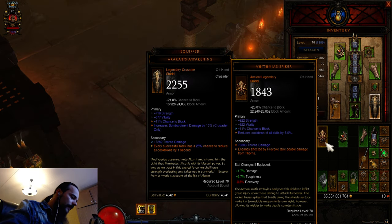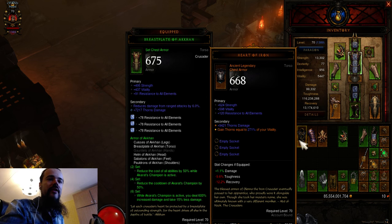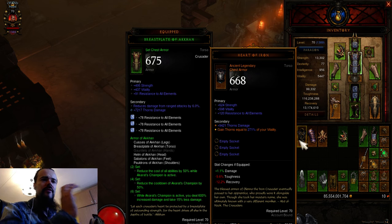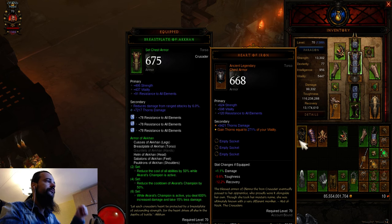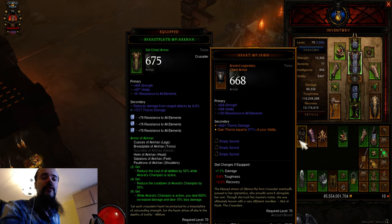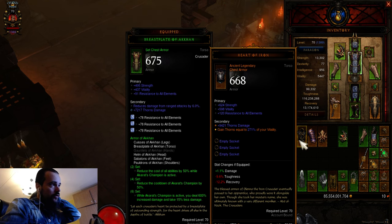Another interesting piece of gear that always rolls with Thorns is the Heart of Iron armor. For a long time — almost four years — this was considered junk, but then it got reworked into something useful. It's now very useful for the Legacy of Nightmares Bombardment build. You gain Thorns equal to up to 300% of your Vitality, and you can get around 6,000 Thorns from the Heart of Iron. It always rolls with Thorns, which is why it's so useful, and you can also roll Bombardment on it as a primary skill.